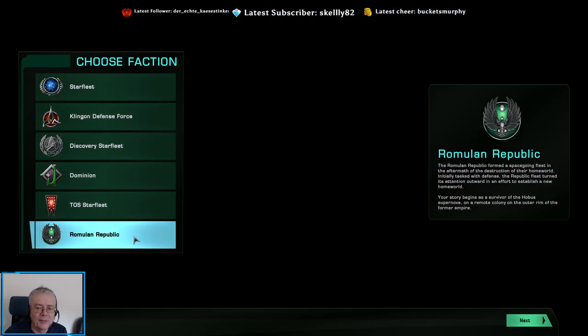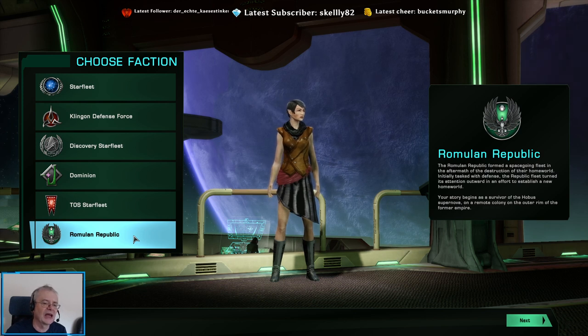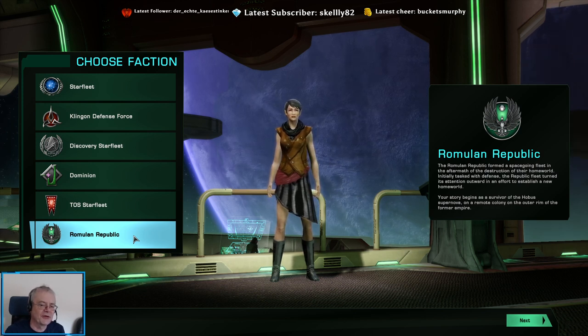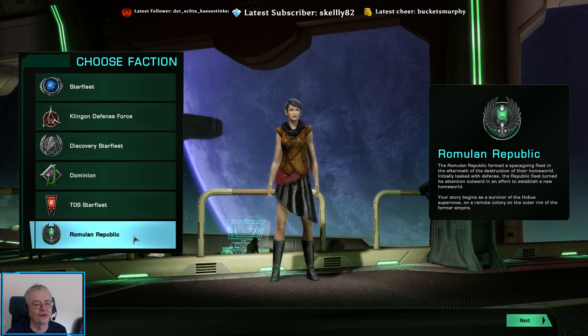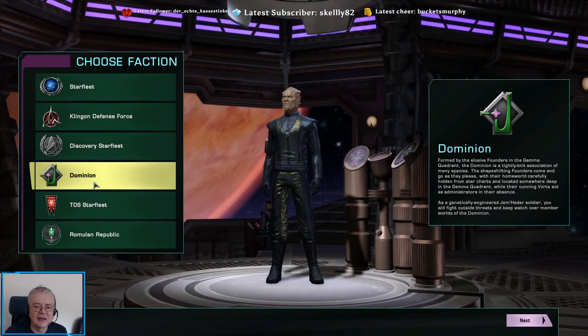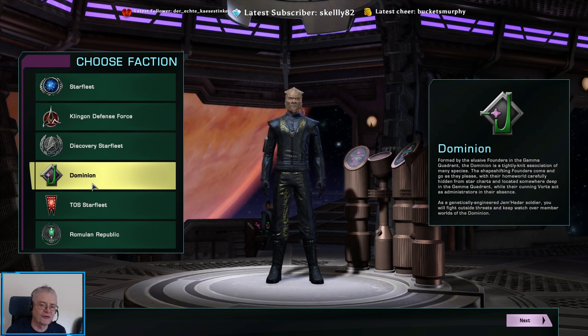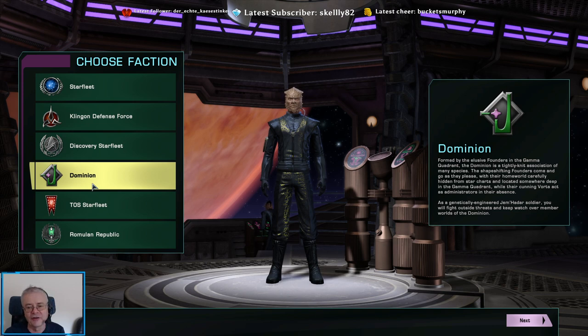Romulan Republic — we've actually created one of those, and after a short period of time you choose whether you want to join and work alongside the Klingons or work alongside Starfleet. The same goes for Dominion, which is something brought in during the Star Trek Deep Space Nine series.